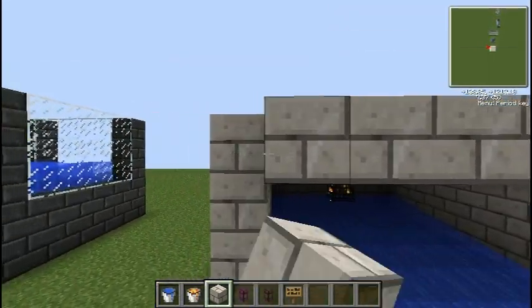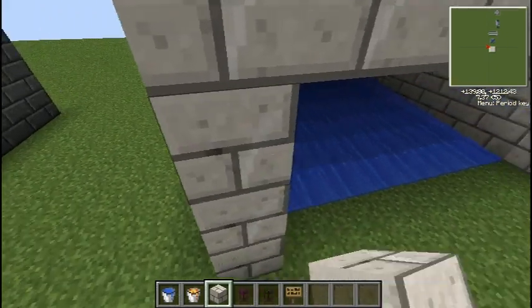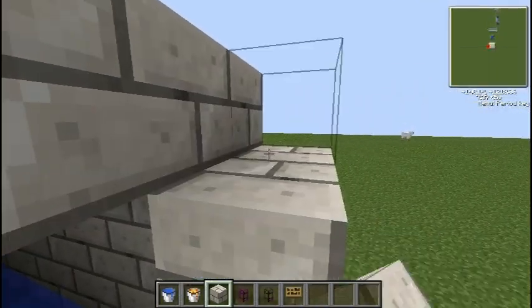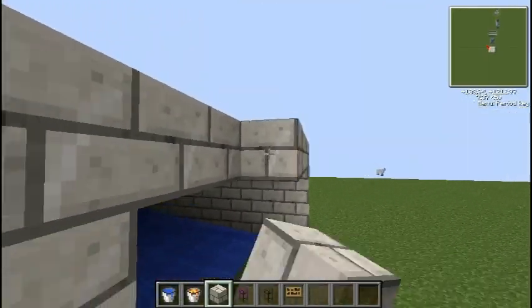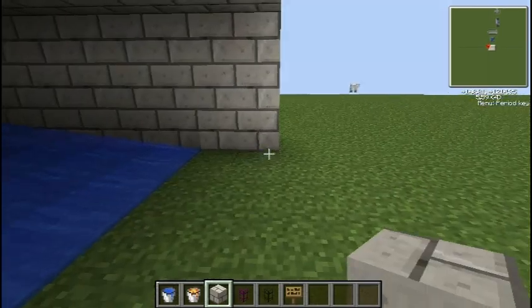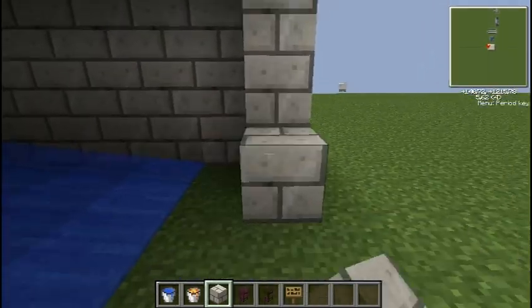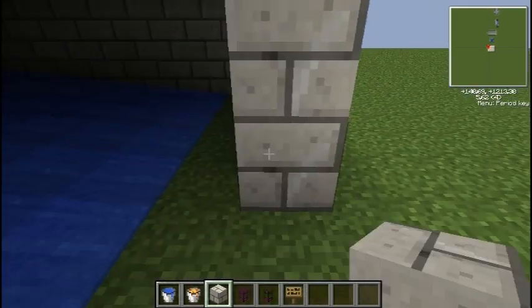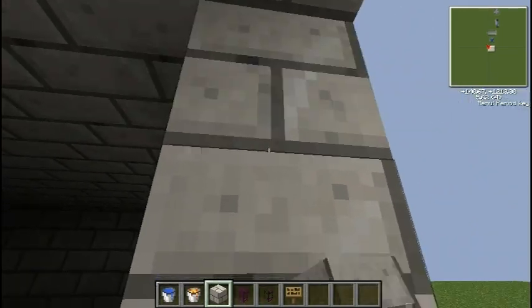So now, although I'm in peaceful at the moment so there's no issue on the spawn, obviously you're not going to be in peaceful if you're on a server or something. I'll just cover up this. If you weren't on peaceful, you would probably just light up the skeleton spawner. Well, I'm in creative as well, so you can't really do much to me.